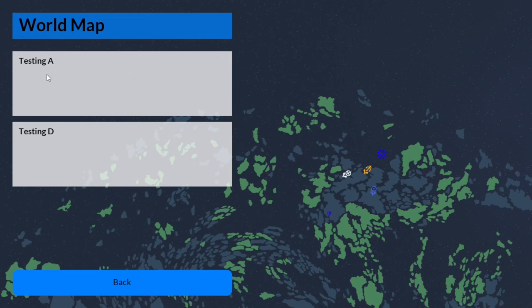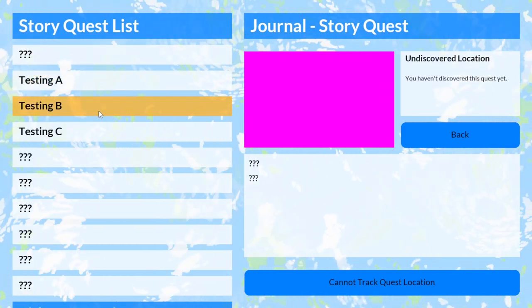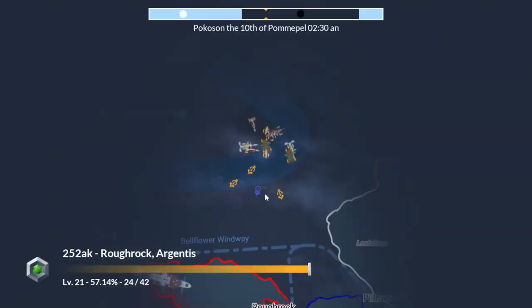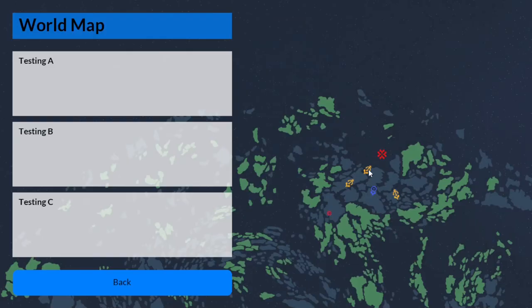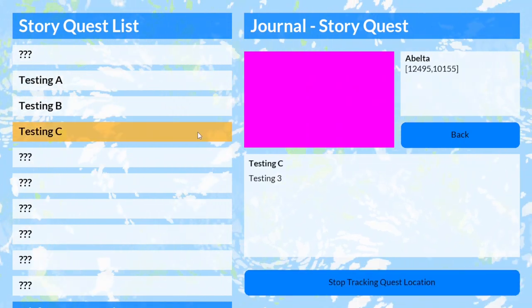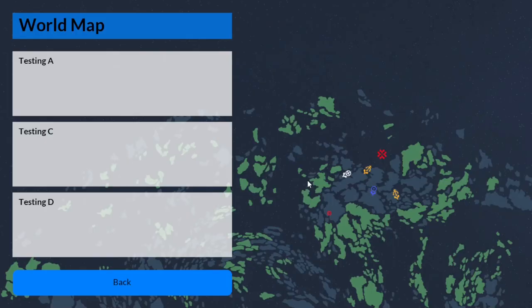Main quests take priority over side quests. So if you have three main quests selected, it will show the three main quest locations on the map and none of the side quests. Likewise, if you stop tracking any one of the quests, it'll start tracking a side quest instead.